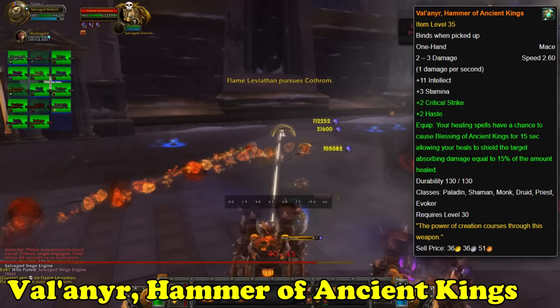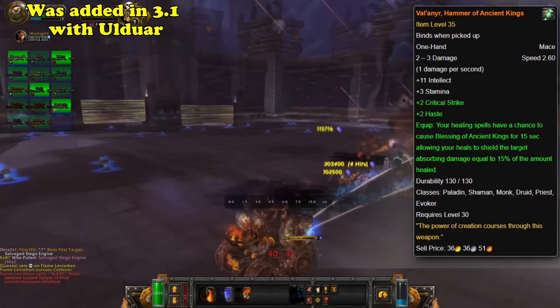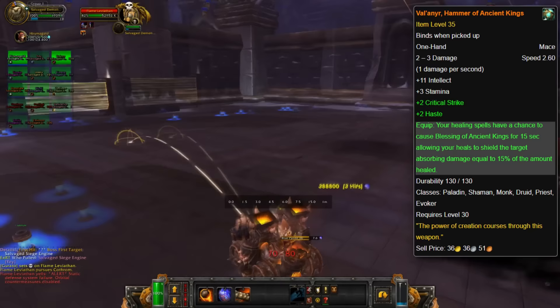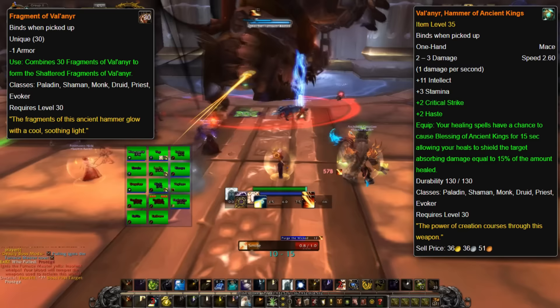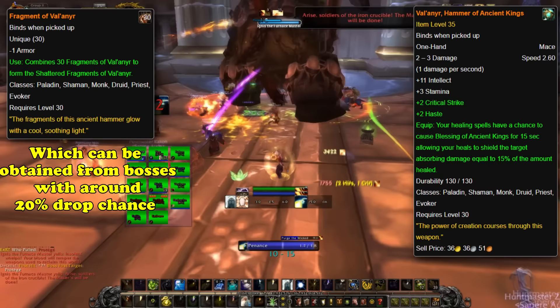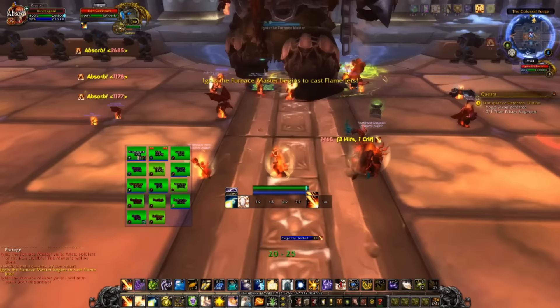Next, at number 15, is a legendary mace, Val'anyr, Hammer of the Ancient Kings. This one-handed mace is meant for healing specs and was added with the launch of Ulduar in patch 3.1. Classes that can obtain and wield this weapon include Druids, Paladins, Priests, and Shamans — with Monks added in Mists of Pandaria and Evokers added in Dragonflight. While primarily a healing weapon that can give friendly targets an absorption shield, it was also a fairly good DPS weapon for its time, especially for Shadow Priests. To obtain this weapon, a player must collect 30 of an item called the Fragments of Val'anyr, which have a low chance to drop from every boss in Ulduar at around 20%, increasing towards end bosses in hard mode difficulty. As you can imagine, collecting 30 of these fragments, especially with group loot, was an enormous challenge.